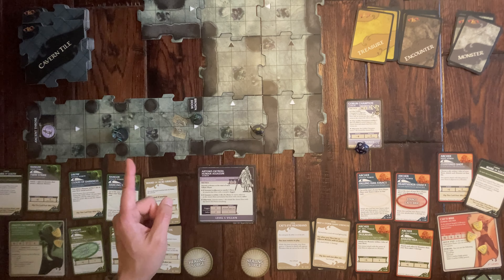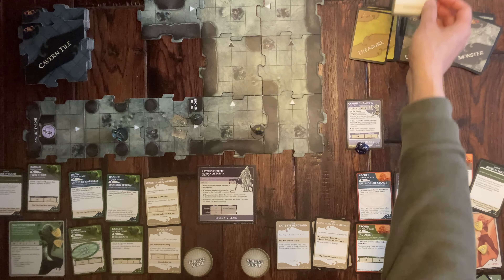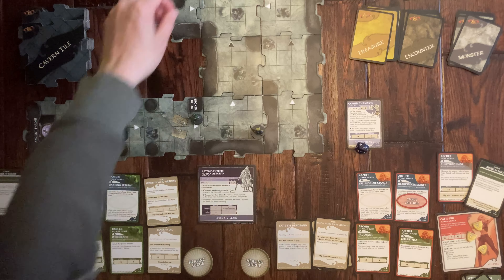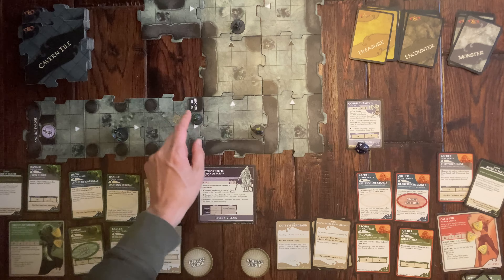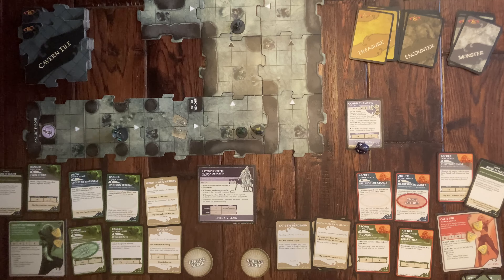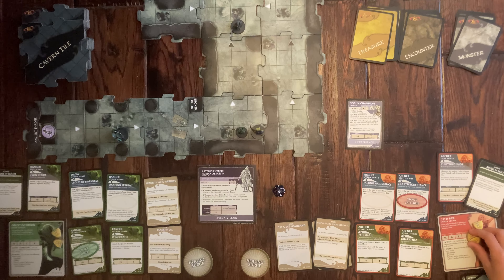Since she missed she draws a counter card. No one is near a vent so we get lucky there. But Artemis activates and moves one tile closer. The Goblin Champion moves toward her, goes adjacent, and attacks her at plus eight — he hits for two points of damage. She's down to one health.